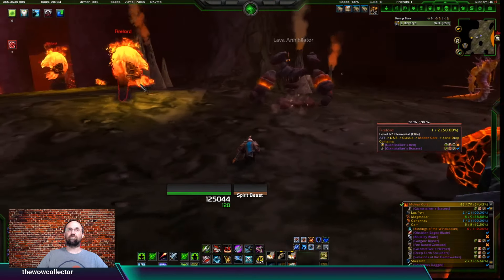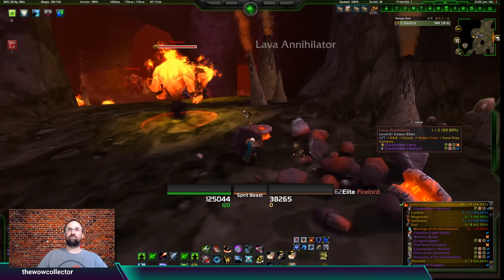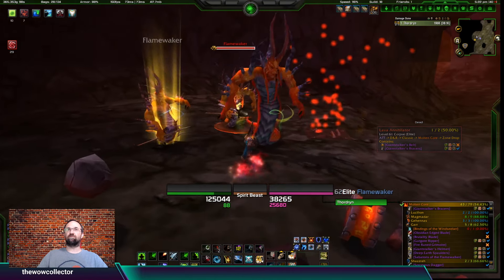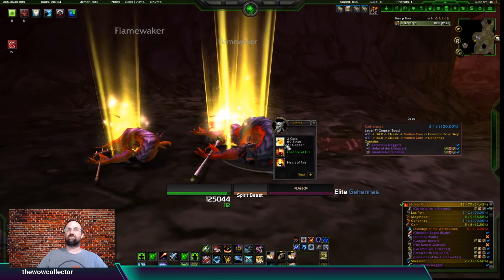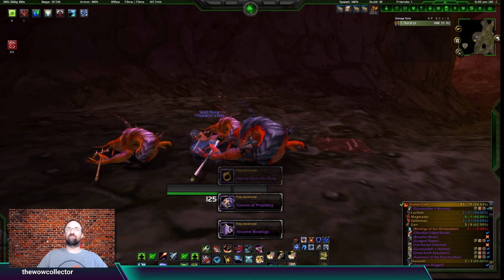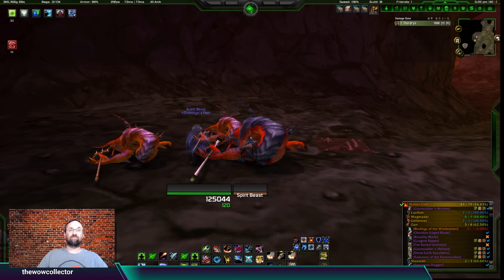Moving ahead to the next fight - Ghanas - nothing for our hunter. We got the Heavy Dark Iron Ring, Arcanist Bindings, and Gloves of Prophecy which are the priest gloves. Correction: the Arcanist Bindings are actually the mage belt, not bracers.